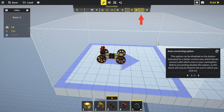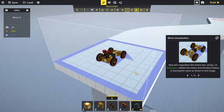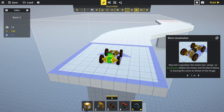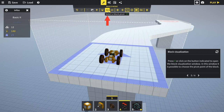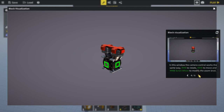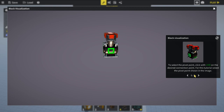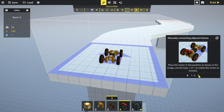Let's reposition the motor - delete it and the block below. Select the motor and press V to open the block visualization window, where you can choose the pivot point of the block. The camera controls work the same way in this window. Select the pivot point shown in the image, then close the window and place the motor in the new position.